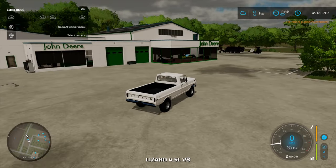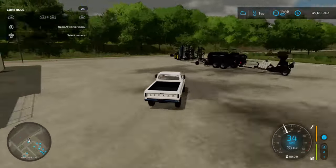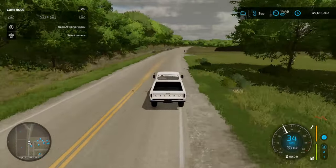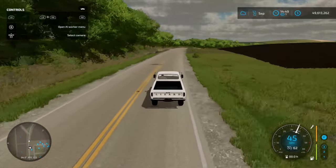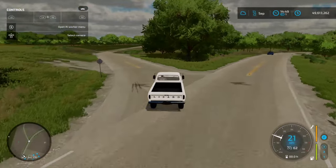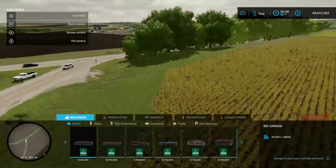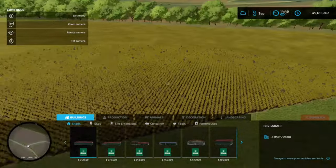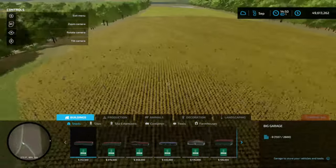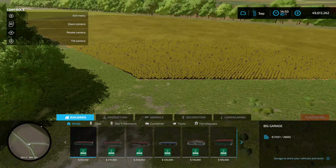So we'll hop in our pickup here. And first, for this custom farm build today, I will actually go ahead and paint grass in part of the field, and then I'll plant grass as well. And after that, I will bring you back and we will place some buildings. So our main farm is going to be on that middle field. I'll just park our pickup here across the street. Our main farm is going to be here on this middle field, and then we might or might not use that side field, and then our back field over there straight ahead. So I will bring you back after I get everything painted and planted in.